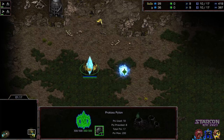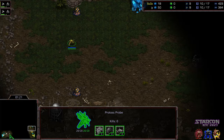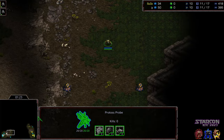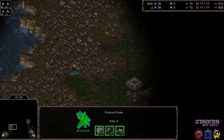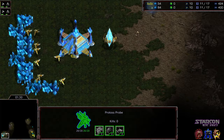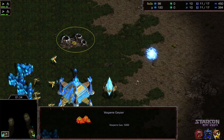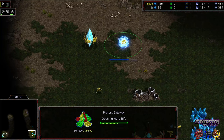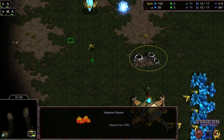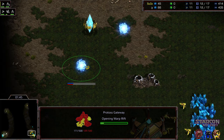Gateway opener on both ends — neither player going to risk the 12 nexus. Sugo scouting top right initially, Jayun scouting top left, so both players are going to end up in the dark on either side. Jayun tacking on a gas to start; Sugo has a double gateway opener and wants to apply pressure to Jayun early.